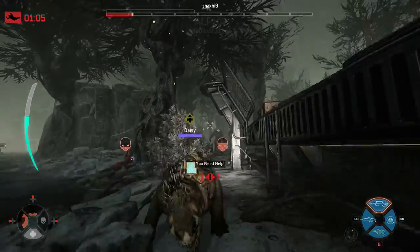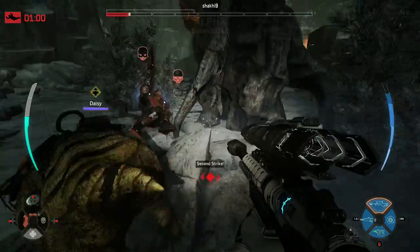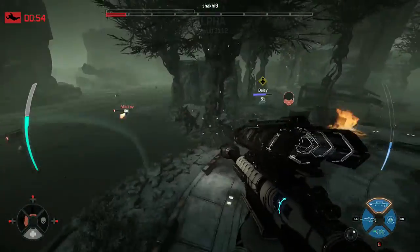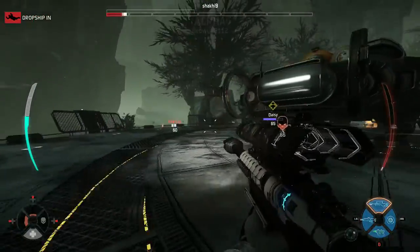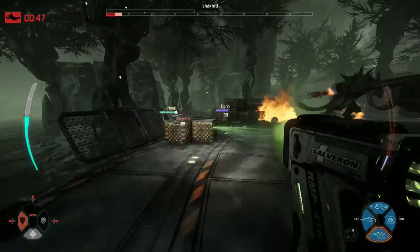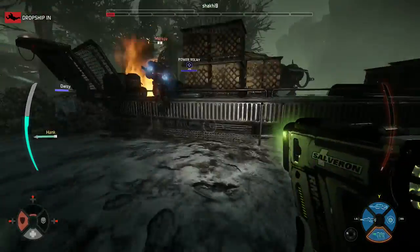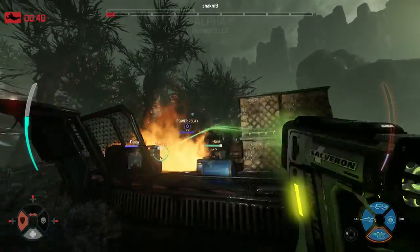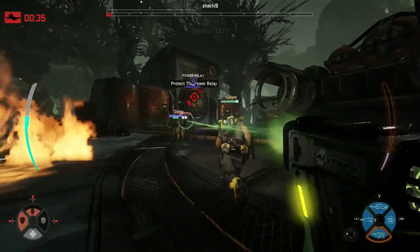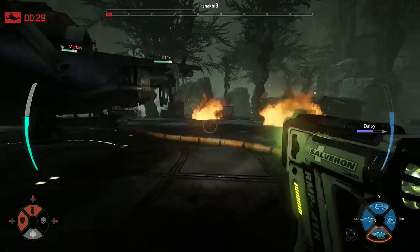The thing I've struggled the most with Val is keeping myself up. The medic is going to be the primary target of the monster, and I simply struggle with even looking at the health bar — I think it's in a really weird position and I haven't gotten used to looking at that spot on the screen. So I kind of ignore my own health, then I go down and don't realize I was so close to dying. That's something I need to work on, and it's something any hunter — particularly Val — needs to pay attention to: their own health, and how close they are. That's going to define when you want to use the healing burst.